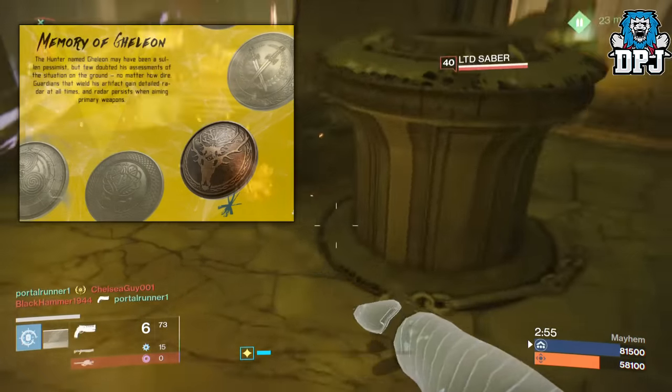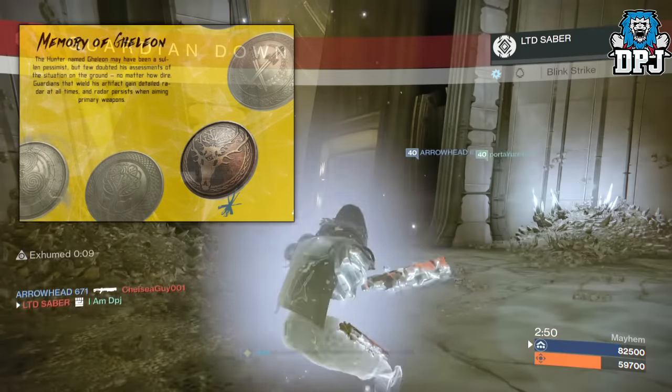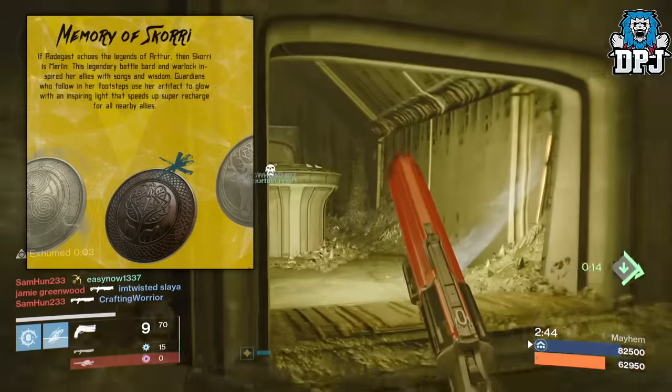Next up we have the Memory of Skorri. The ability on this artifact basically gives you Third Eye on any primary weapon, allowing the radar to stay on screen while aiming down sights.